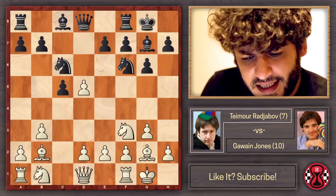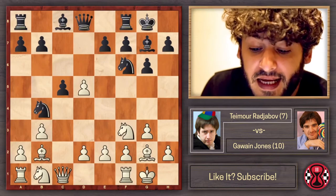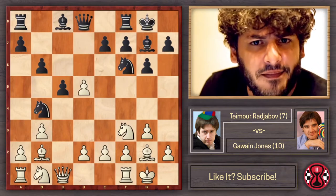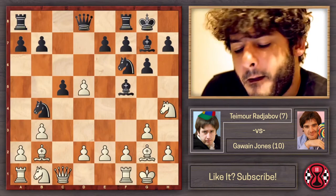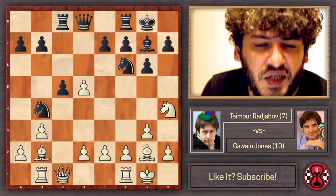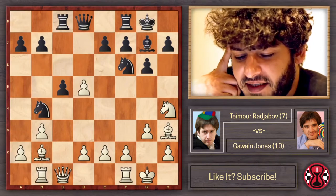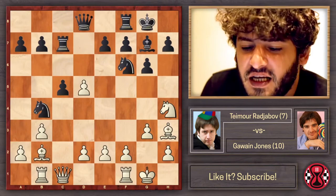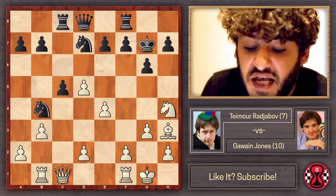After cxd5, Nb4, Qc1 — everything is fine up to here. But Gawain played Bf5, which was the first dubious move. Everyone recommended b6 or even Qxd5 after the game. After Bf5, Nh4 — this bishop is now feeling awkward. Gawain took the knight and played Rc8, but Bh3 is an exclamation mark — really precise — because it would be too sad for Gawain to play Rc7, and there's even Be5.